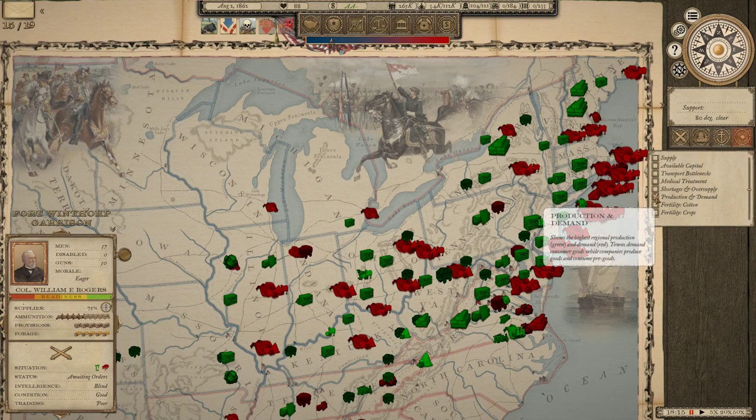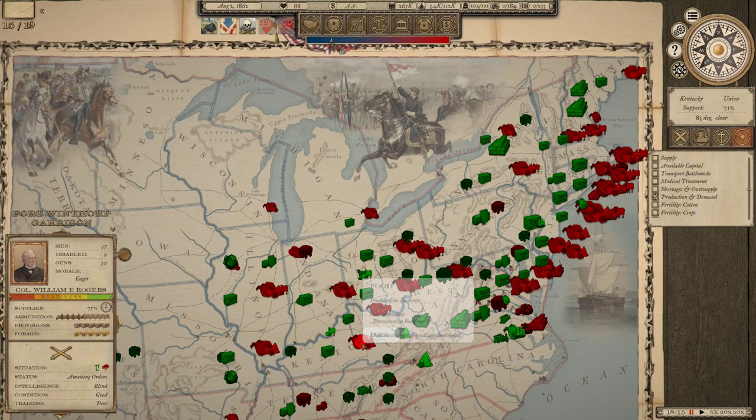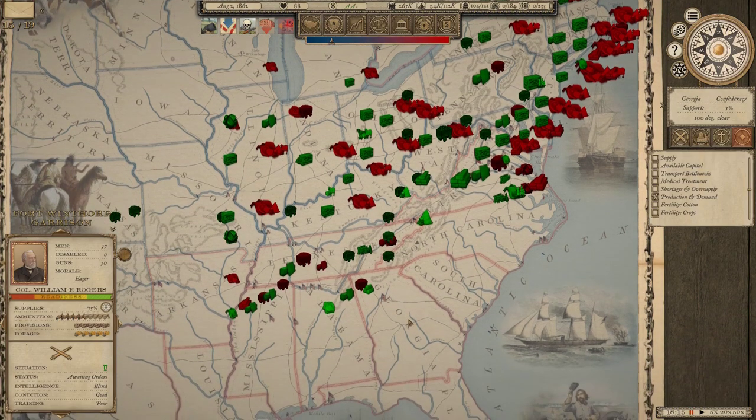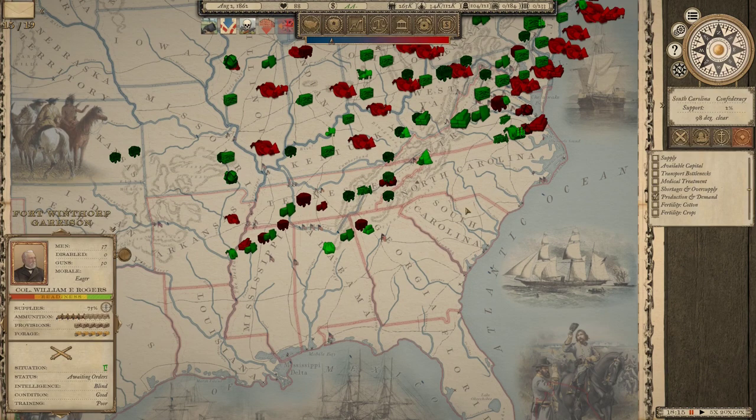Production and demand: green for production, red for demand — a lot of demand for food. There's a lot of demand for food everywhere. That doesn't necessarily mean that demand isn't being met; it just means there's a lot of demand. We don't get data for areas under Confederate control, so this is specifically Union demand. High production of iron in Tennessee and, logically, a high demand for iron ore. But I'm right back to: how do I transpose that into something actionable?